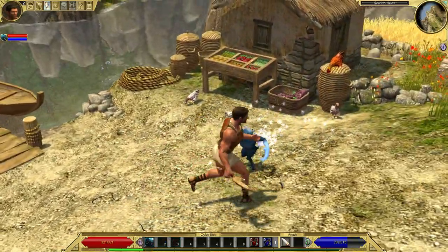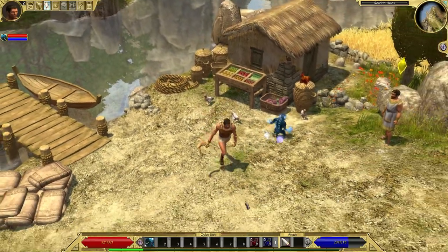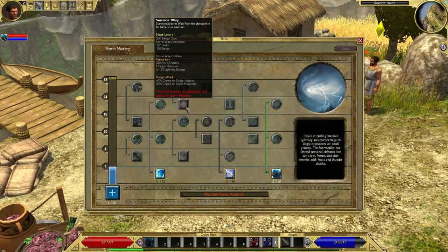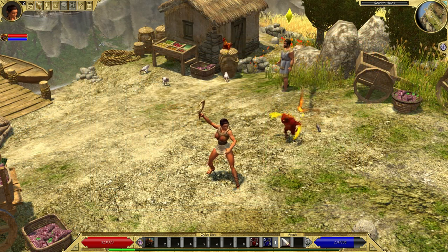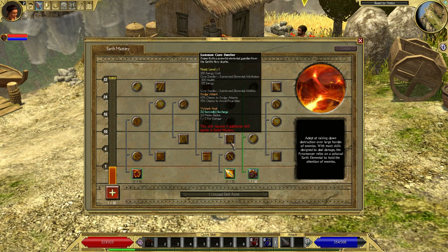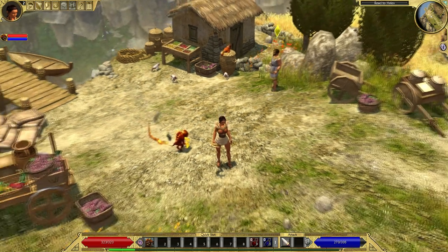The storm tree gives you the storm sprite, which is a type of demon. Later on it also gives you the wisp minion and the storm giant. The storm giant is another kind of timed minion, probably similar to the skeleton berserker. Earth gives you the fire sprite, which looks a lot like the storm sprite. Later on you can also get a core dweller, and finally an earfit, which is another timed minion that probably performs similarly to the skeleton berserker.